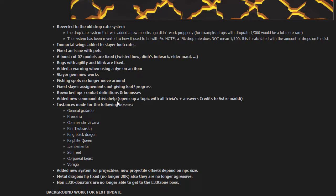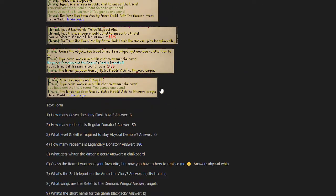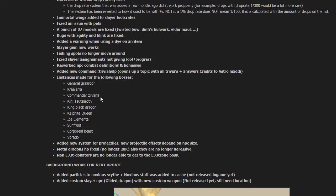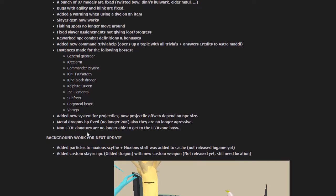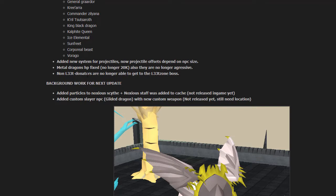A new command, 'trivia help,' has been added for newer players — it links to the forum thread where all trivia answers have been provided by Astro Melee, so a huge thanks for that. More instances have been added for General Graardor, Kree'arra, Commander Zilyana, K'ril Tsutsaroth, King Black Dragon, Kalphite Queen, Ice Elemental, Sunfreet, Corporeal Beast, and Vorago. A new projectile offset system was added based on NPC size to make everything look cleaner. Metal dragons' HP has been fixed — Steel and Iron Dragons had over 20,000 HP, which is too high for a regular slayer NPC. They are also no longer aggressive, so slayer tasks are faster. Non-lead donators will no longer be able to access the lead donator boss.